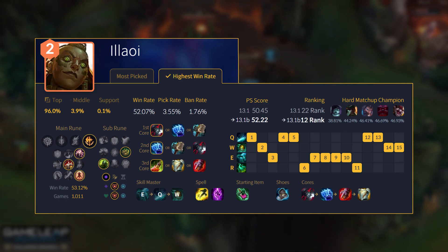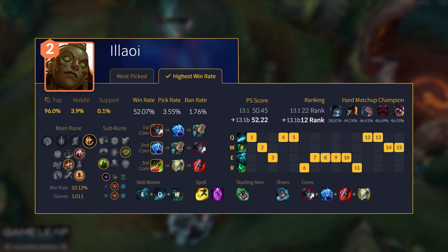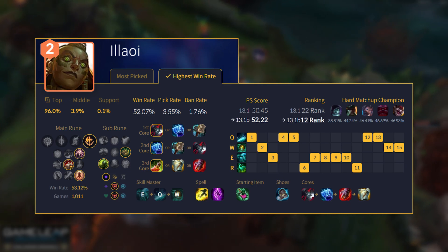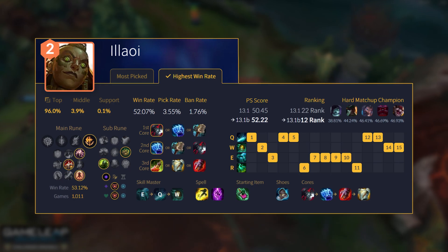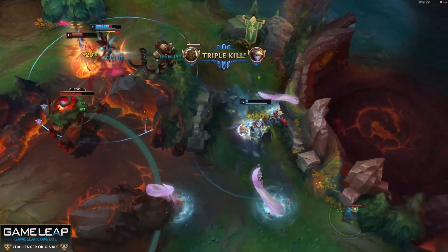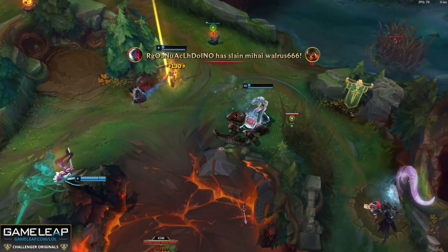It's actually become the rushing item for Illaoi now — first item Black Cleaver. Follow this with Frostfire Gauntlet, and after this you can go anything: Hullbreaker if you're just going to split push, Sterak's Gage into Gargoyle Stoneplate — that makes the shield incredibly big — or something like Spirit Visage if they have a bunch of magic damage. It just depends on who you're against. And also, if you're in a really free lane, take Demolish — you'll get their towers so quickly.